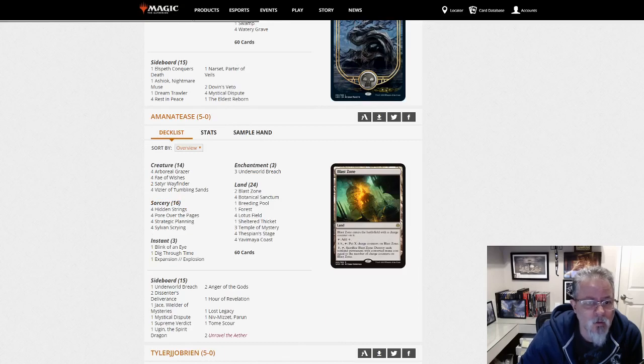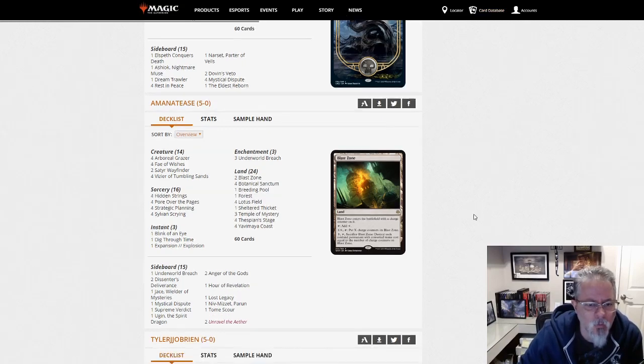A Manatees with the Lotus Breach combo. I don't see any new revelations in this build off the top of my head — that is your Lotus Breach combo deck.